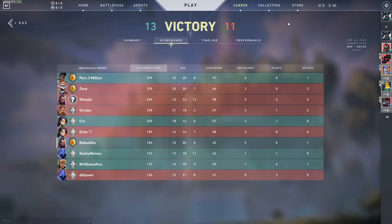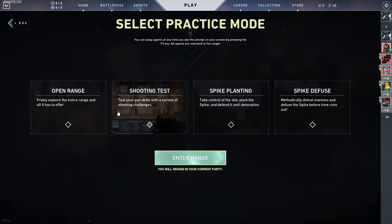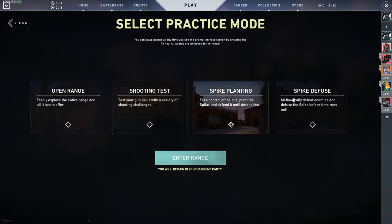Tip number four is related to tip one — practice daily. When you click the play button, hit Practice Range at the bottom left. You have the open range with shooting tests, spike planting, and spike defusing. Spike planting and defusing don't need much dedicated practice — you'll pick it up in game — but shooting tests you should do every single day. Book yourself 15 to 20 minutes and just do it daily.